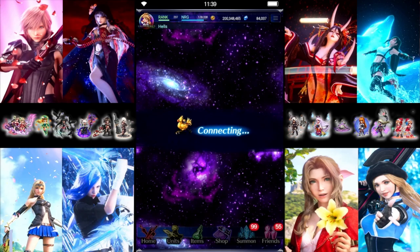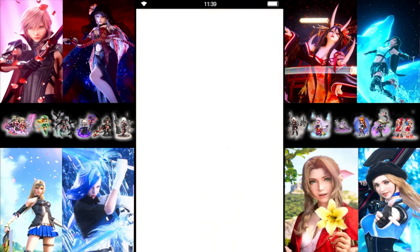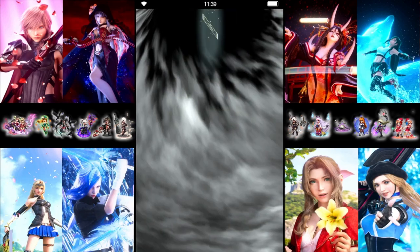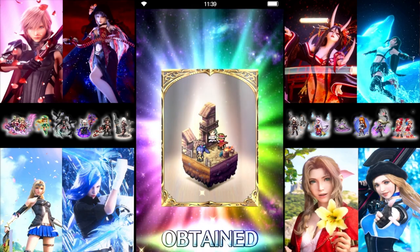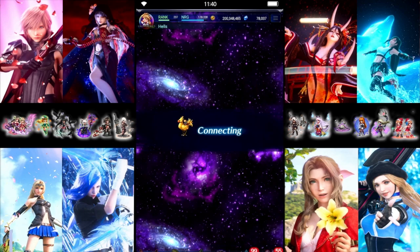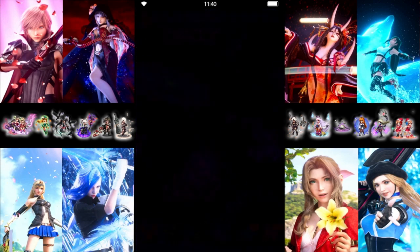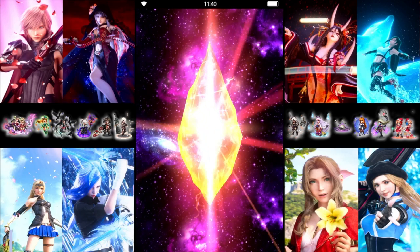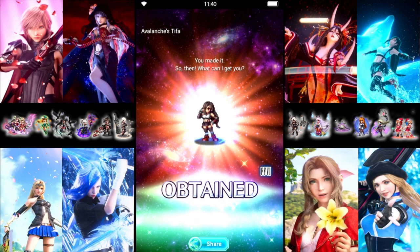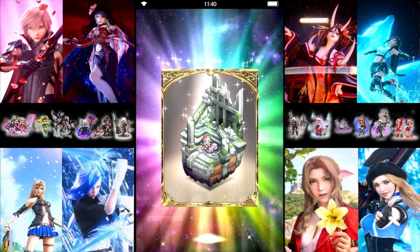Alright, can we keep going with the more than one? They're not maxed out, so at least useful. Is that going to be the only one for the pull though? Looks like it. There it is. Next step. More than one again would be nice. Alright, Teef is maxed out. Premium's nice, but she is definitely maxed out.